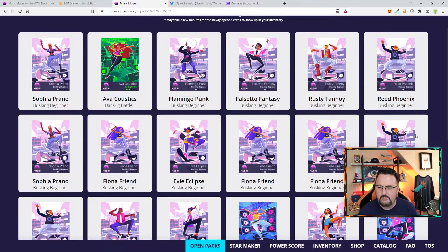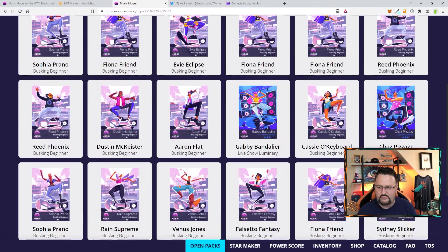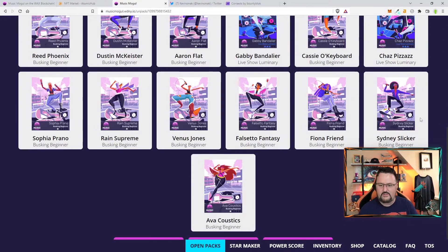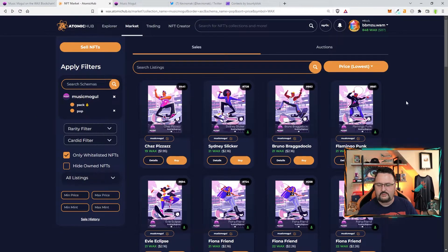We got a lot of one-stars, but we did get one uncommon. To pull three rares is pretty good by those percentages — I think it was about five percent. Looking decent — we got a lot of singers and pop stars. It may take a few minutes for the newly opened pack to show up in your inventory. I'm curious what things look like on AtomicHub at this point since this just hit, so let's check.